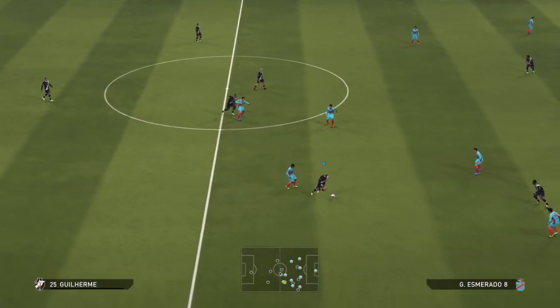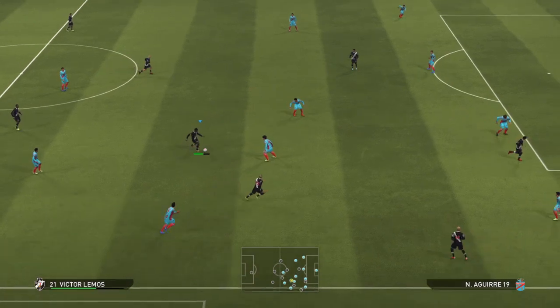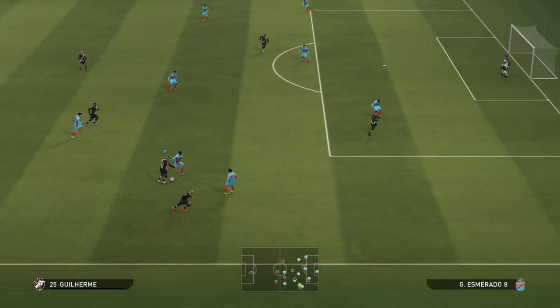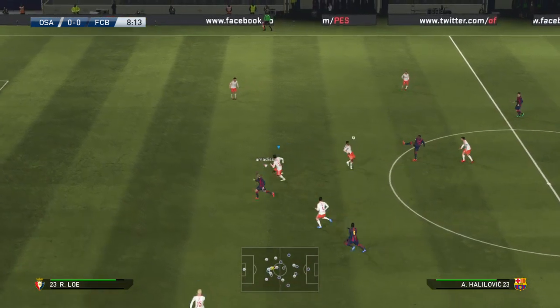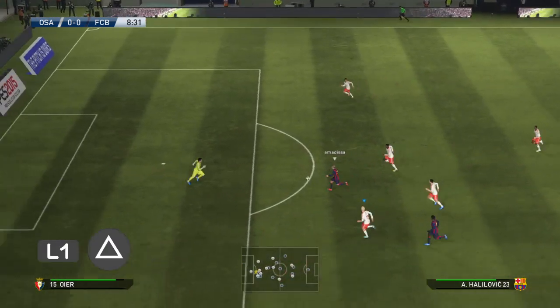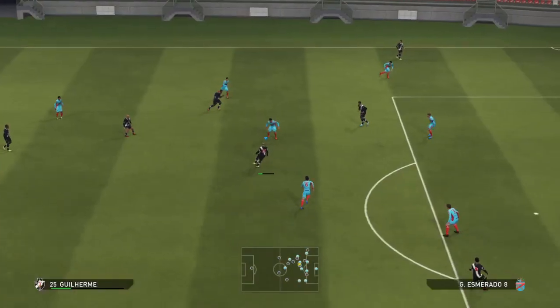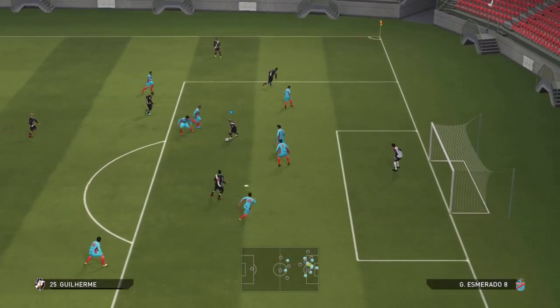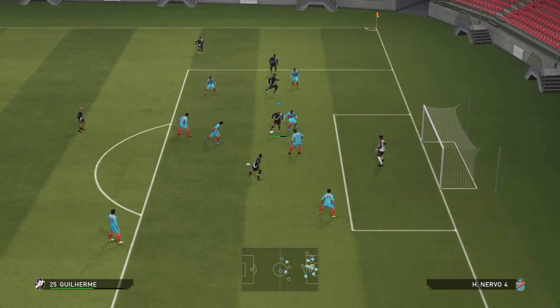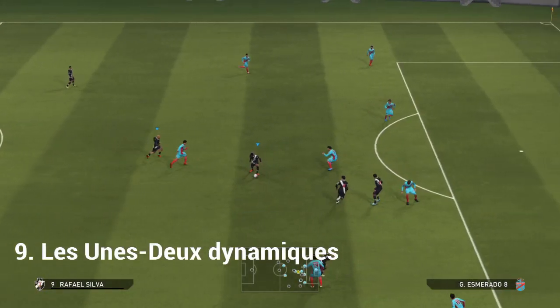Le 1-2 : vous appuyez sur L1 et croix. En faisant L1, le joueur va faire un appel et derrière vous pouvez lui mettre. Il y a aussi la variante L1-croix pour faire la passe et L1-triangle qui peut être très utile, donc un 1-2 aérien. Les 1-2, il faut vraiment en user et en abuser dans le jeu, parce qu'en faisant des 1-2 ça crée du mouvement et de l'espace dans la défense.